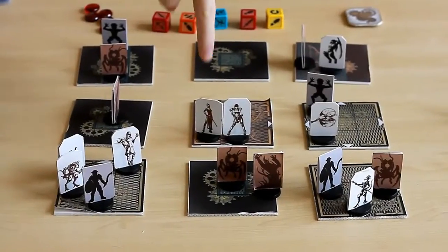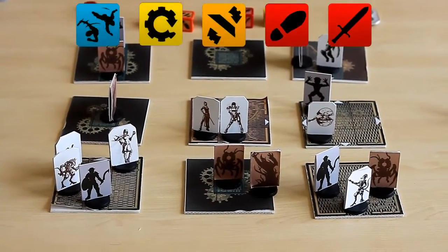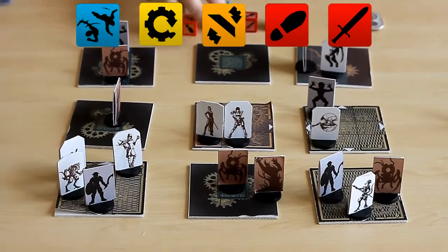So here's a typical example turn. If you're this character and you need to kill this character, here's a possible roll, and here's how you do it.